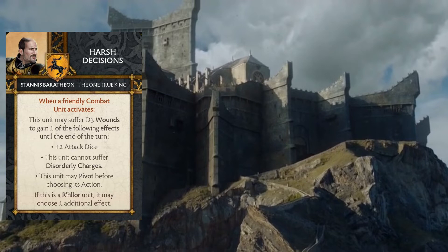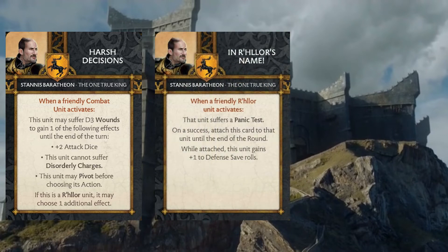The next card is In R'hllor's Name. This is another card that plays off of Stannis being able to turn a vanilla unit into a R'hllor unit. This triggers when a friendly R'hllor unit activates — that unit suffers a panic test, and on a success you can attach this card to that unit until the end of the round. While attached, this unit gains plus one to their defense save rolls. Being only able to function on a R'hllor unit is pretty important, meaning we'll need to tweak our list to get a good amount of R'hllor units in.